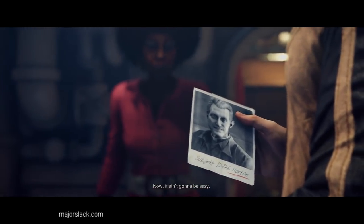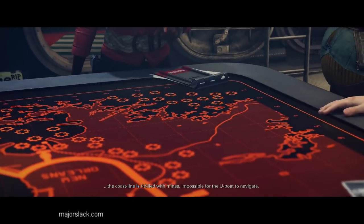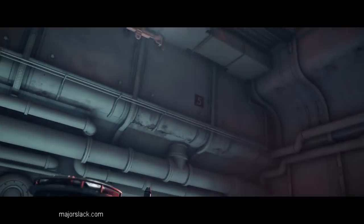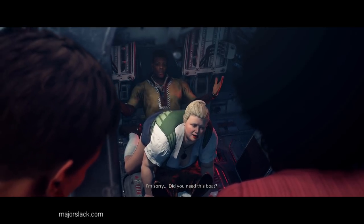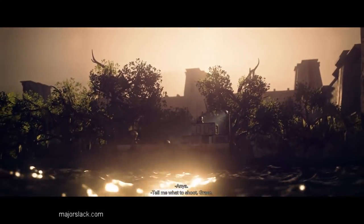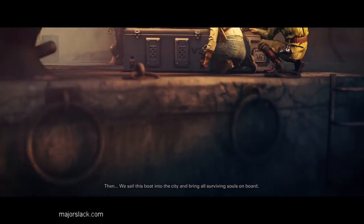Now it ain't going to be easy. The Nazis built this great wall around New Orleans — heavily armed guard towers — and the coastline is riddled with mines, impossible for the U-boat to navigate. But we got something else. You and Wyatt will break into the east perimeter security tower located in Lake Bourne, deactivate the mines obstructing the channel to Lake Pontchartrain, then we sail this boat into the city and bring all surviving souls on board.